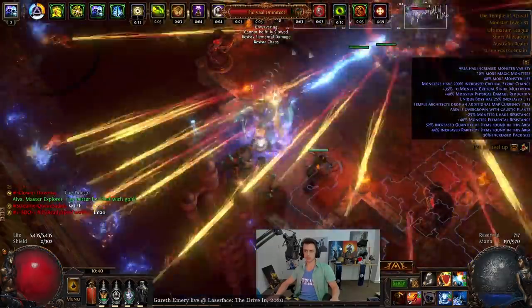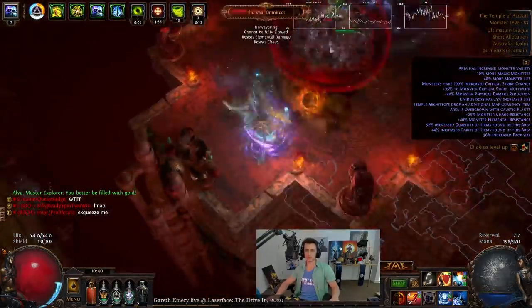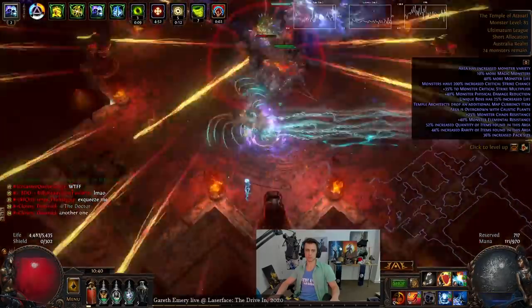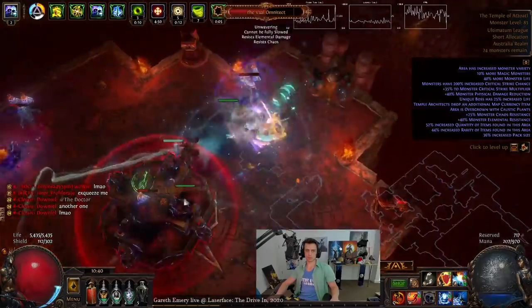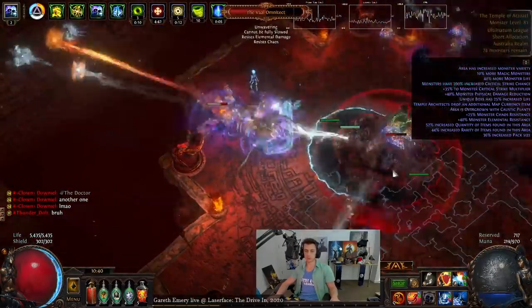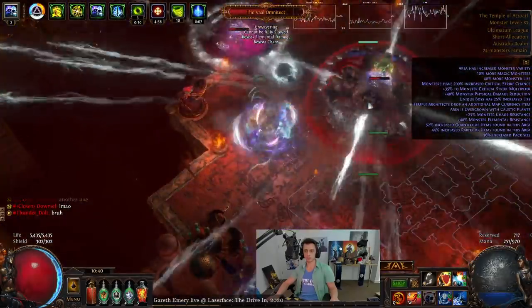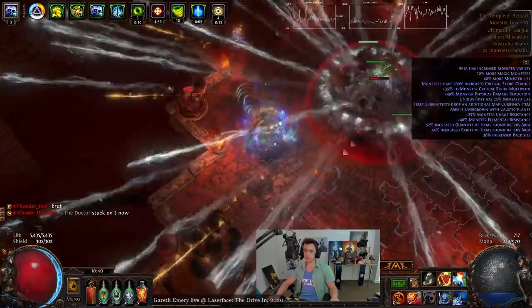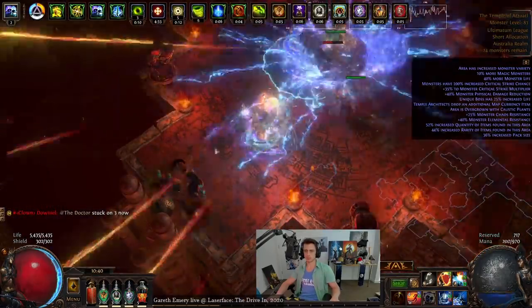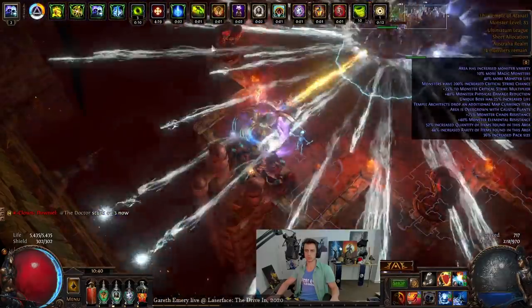I'm not too sure if we use Hydrosphere, because in theory if you do have Hydrosphere next to the enemy and then use Chain, it might increase single target. But at the same time we might just want to swap out for Hypothermia and have a pure six-link single target instead. We'll see how that goes — still a bit of work to be done. We'll be doing some endgame today. So far so good, and I want to show you how I've built the character up till now.